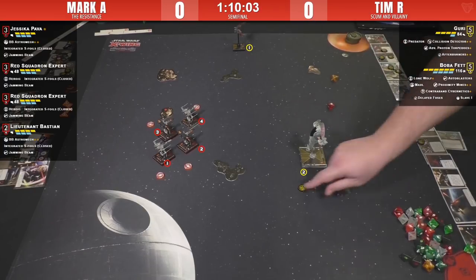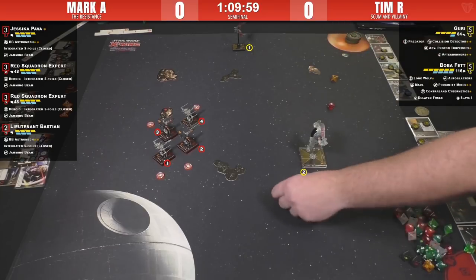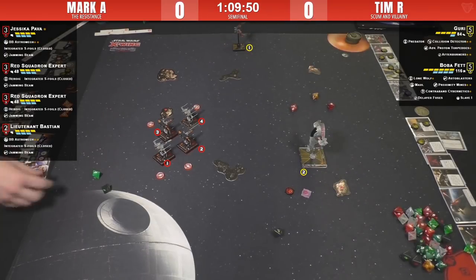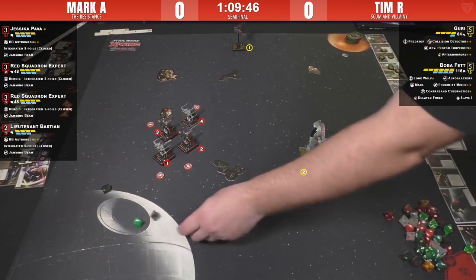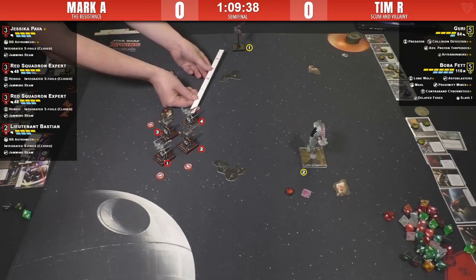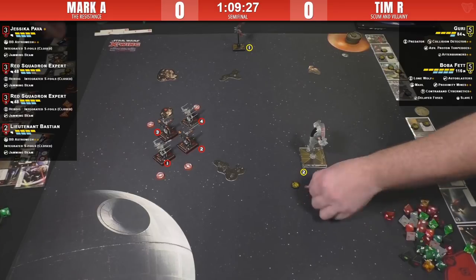Let's see what we get. Boba has his — Lone Wolf and force for three hits — two hits and a crit, looks like. Takes one shield. Not too bad. Mark's got the two Black Squadron generics as the non-named ships.